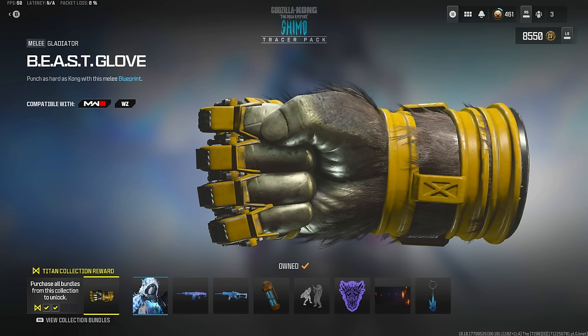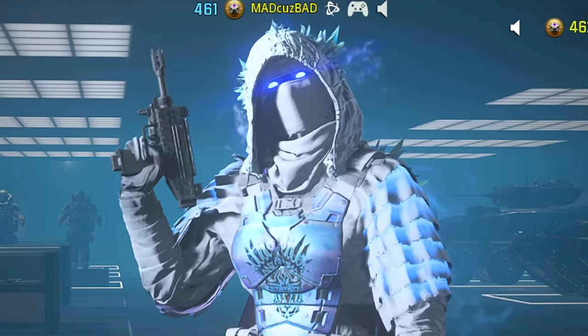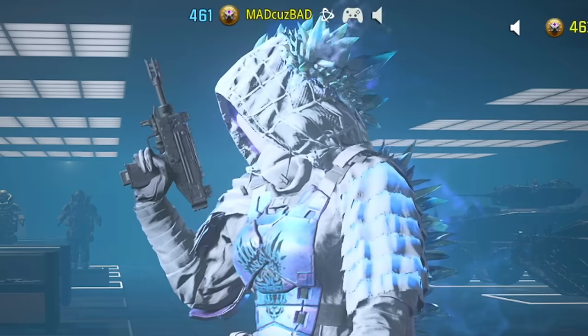The beast glove is going to be a blueprint for the new gladiator melee weapon, the push dagger. I'm assuming it's actually going to be a one-hit kill - if it's a two or three-hit kill that's going to be pretty underwhelming. I've got the skin on, the execution on, and I'm ready to hop into a match and get these executions flowing.